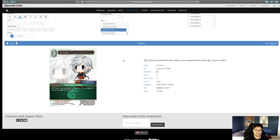Seven — tap, choosing an opponent's auto ability. If your opponent doesn't pay two, cancel its effect. This is a real punch in the throat sometimes. I like this card a lot. I don't know if it's strong enough to stand on its own legs, but it's cool that Wind has more stuff like this.